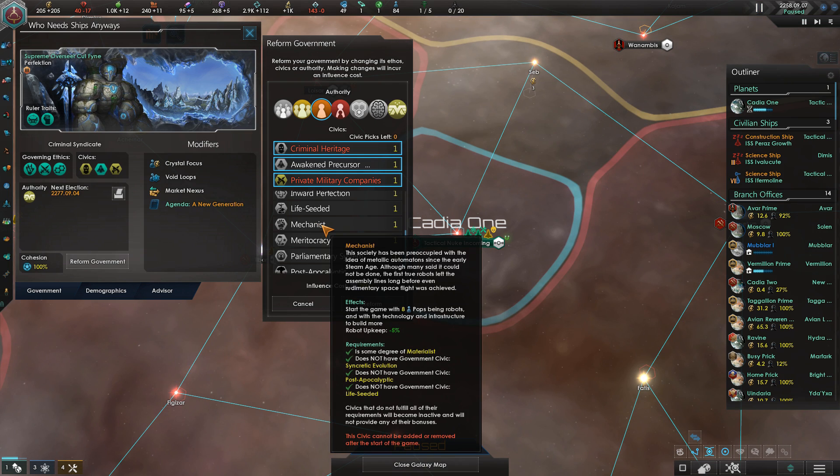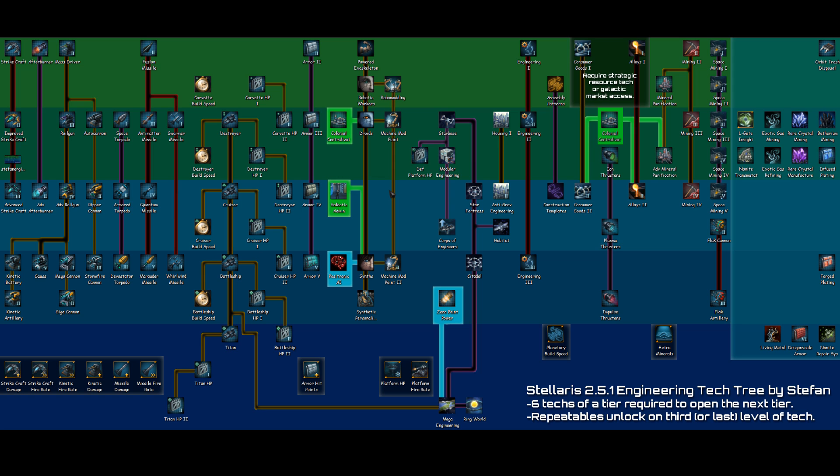In addition to this weight system, there is also a tier system. In this game, technology is split into 5 different tiers: tier 1, 2, 3, 4, and 5. To be able to get any techs from the next tier, you have to research 6 techs of a preceding tier. For example, once we research 6 techs from tier 1, we can unlock techs from tier 2.